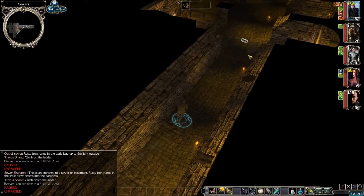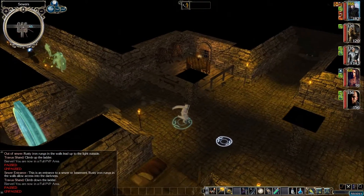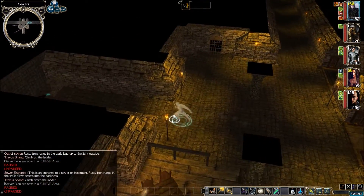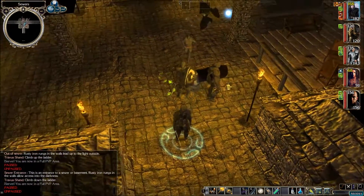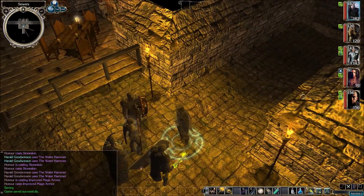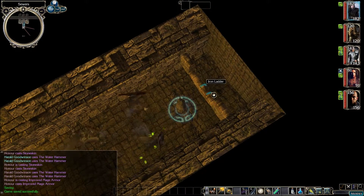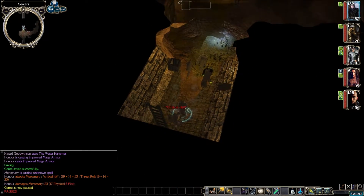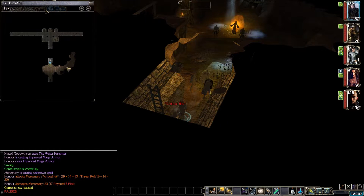Let's go back over to this ladder and see what we have over there. Actually, we should probably rest up and rebuff. I'll do that off camera — be right back. All buffed up and ready to go. Apparently this keystone is in some pigs somewhere so we've got to find these things. A couple of mercenaries down here — let's take a look at the map. Alright, not too big.